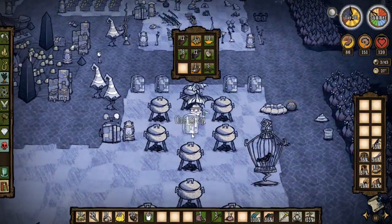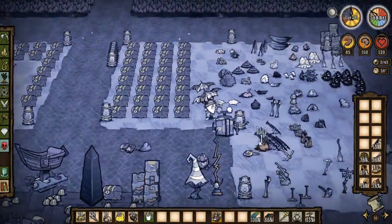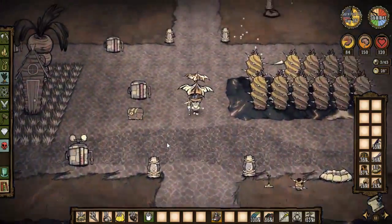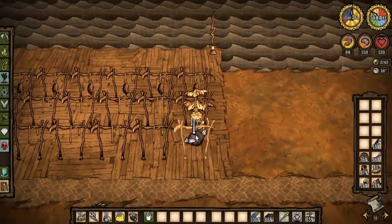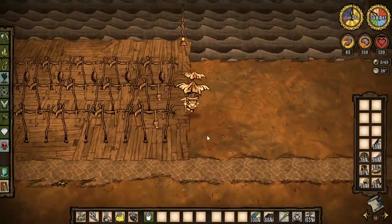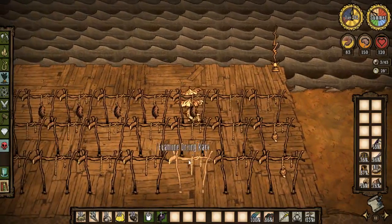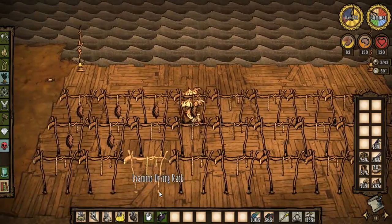So we got a couple carrots, we're gonna stash these. Pigskin down there. A couple little dried meats for the road — actually, let's take these, they're done. We'll feed them to the pig king and get a little bit of gold out of them. Because why wouldn't we? It's basically what we do.